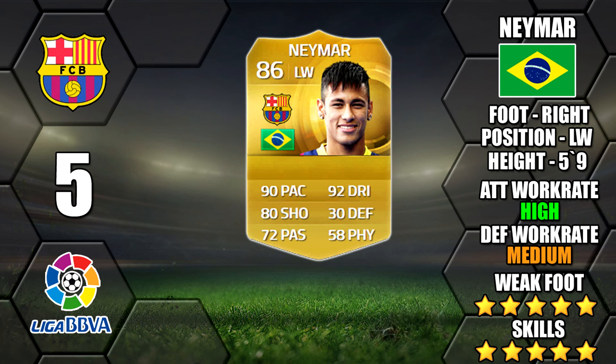Next of course we have got Neymar. Still got great stats, now on the left wing which I prefer. He's got his 5 star skills and 5 star weak foot, high/medium work rates, and will be in a lot of Brazil teams this year — Neymar on the left, Hulk on the right.